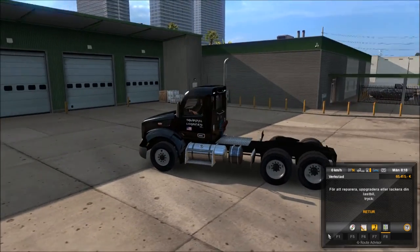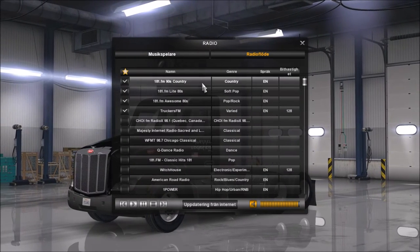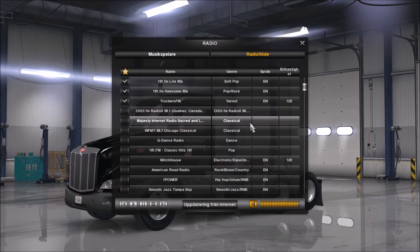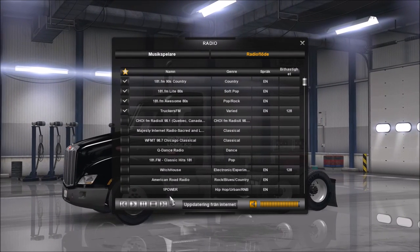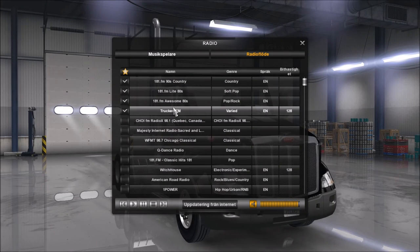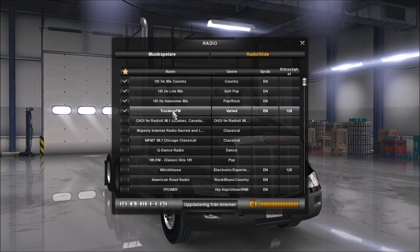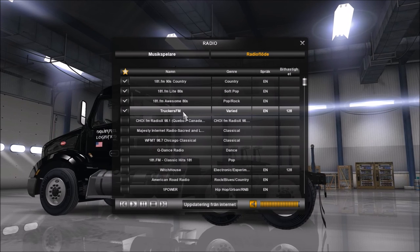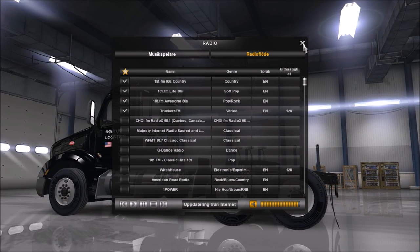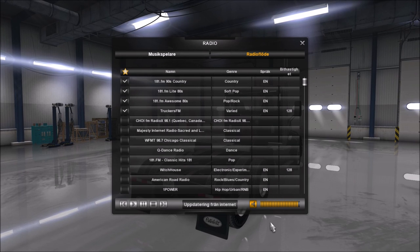There we have the Squirrel Logistics skin put on the truck. Now we have the skin on — let's take a look at it. If you know Squirrel, or Paul as his name is, he's streaming five days a week and some of the days he plays American Truck Simulator or Euro Truck Simulator or other games. I'll also show you the radio channels — you push the R button for radio and can choose from a wide range, for example country channels, 80s channels, 70s channels, and there is a special truckers' channel for those who drive in this game. It's only for the game, not a real FM radio channel. Thank you for watching — give the video a thumbs up, share the video, and subscribe. I will see you next time. Goodbye.